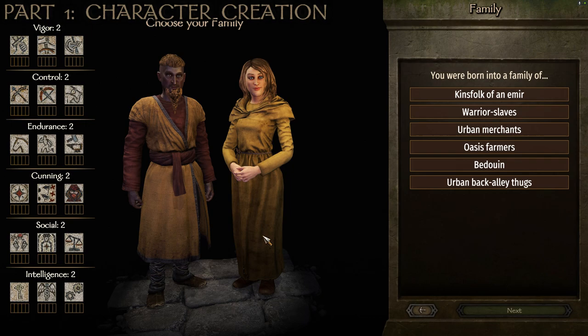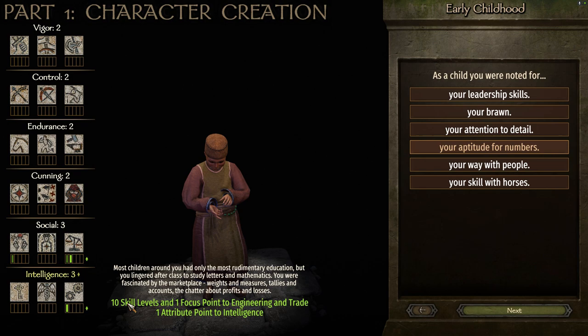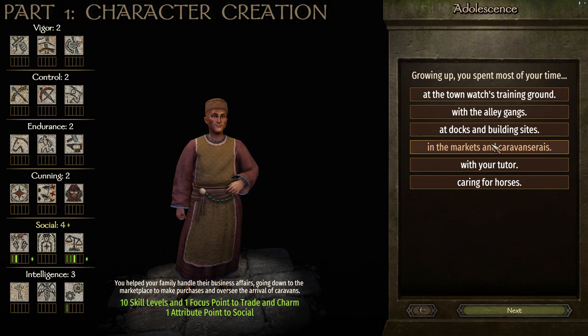As far as all of your background information, these are the traits I recommend. For the first one, you were born into a family of urban merchants. This gives you 10 skill levels and one focus point to trade and charm, which are good for being a trader, and one attribute point to the social tree. For early childhood, go with 'your aptitude for numbers,' which gives you 10 skill levels and one focus point to engineering and trade, plus another focus point in trade and an attribute point to intelligence. For growing up, you spent most of your time in the markets and the caravan series — that gives 10 skill levels and one focus point to trade and charm, and one more attribute point to social.